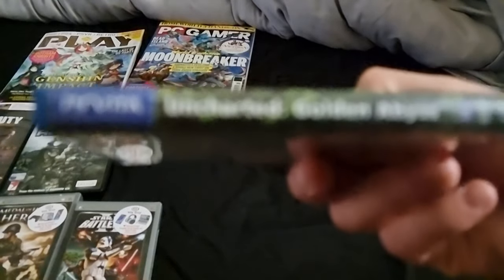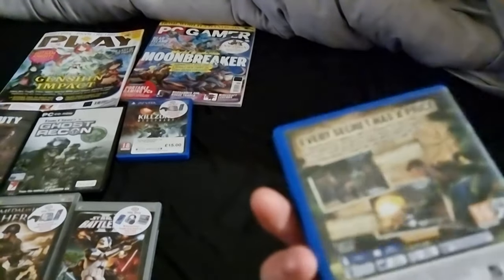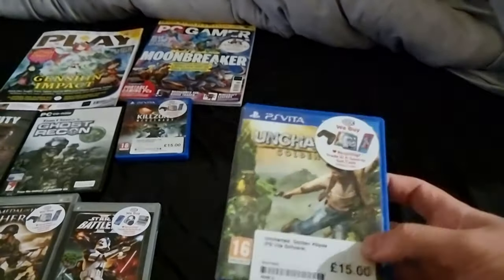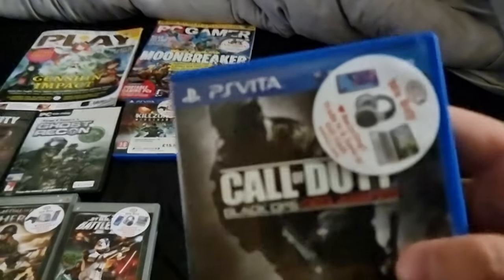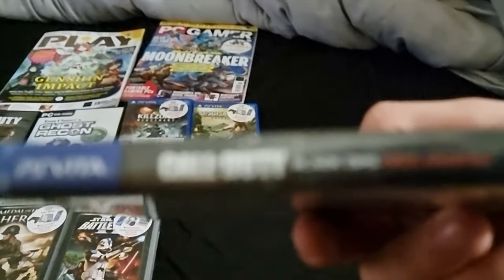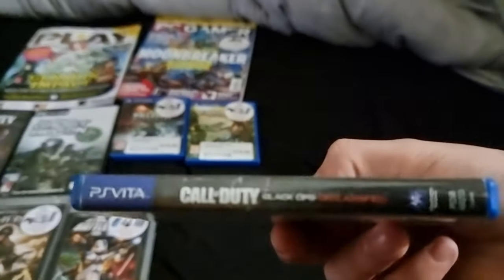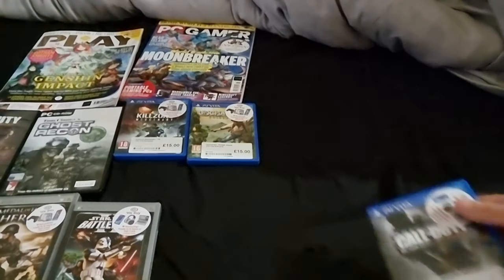Secondly is Uncharted Golden Abyss - I didn't even know this was a thing until I did some research. I don't know if this is good or bad, but again £15. And finally Call of Duty Black Ops Declassified, again £15. I'm not sure if that's a good price for Vita games or not, but yeah, £15 for all of them - it's not the end of the world.